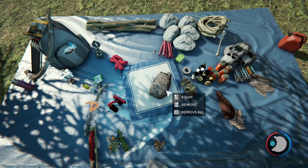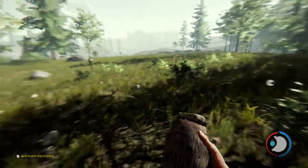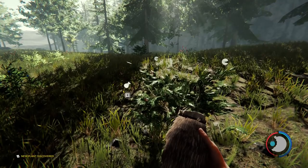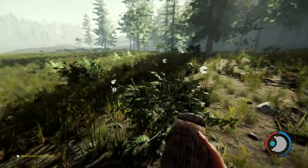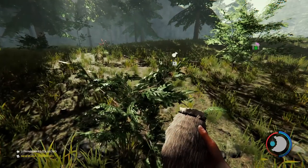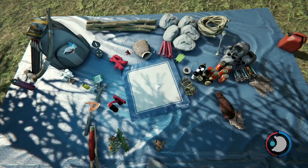From the crafting menu, two rabbit furs will give us a pouch. Go ahead and craft that. You do need to equip it — you can't just have it available, you've got to equip it. And you'll see that now instead of eating the berries, we can go ahead and collect them. If we go back to our inventory we'll see that we've gathered some twin berries.